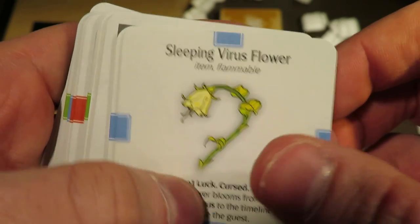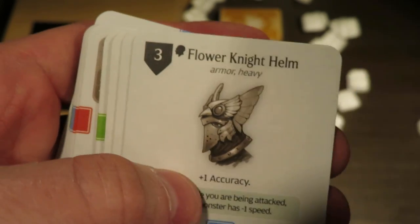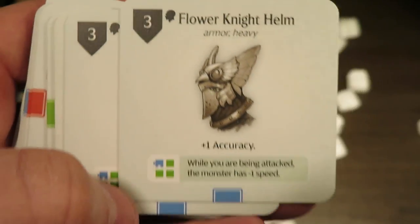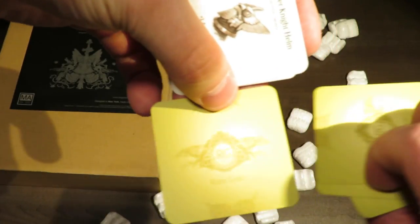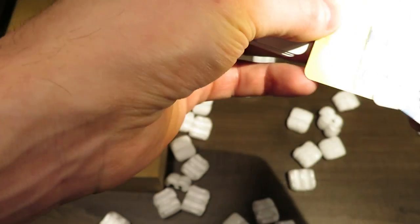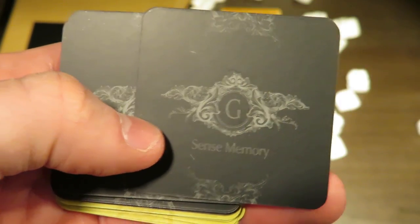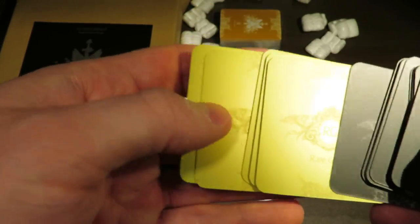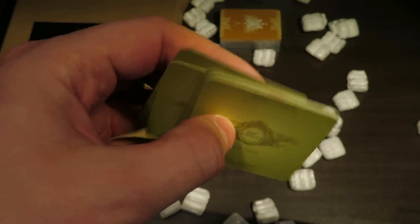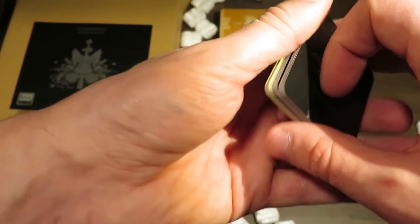So we've got the Sleeping Virus Flower — a couple of those; there's usually three of each. And then Flower Knight Helm. One thing I noticed on these particular cards is that these ones are actually rare gear cards. And then there are Sense Memories as well — I don't think I've seen those yet. There's a mix of rare gear and sense memory cards here.